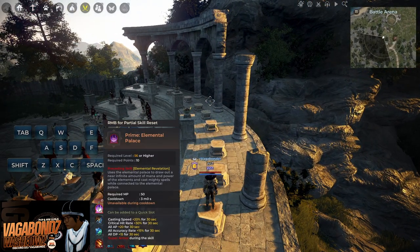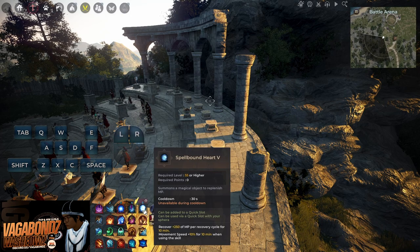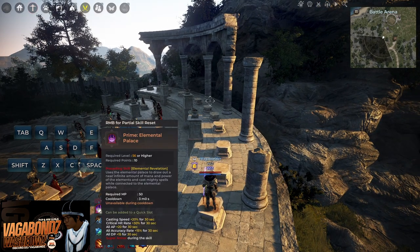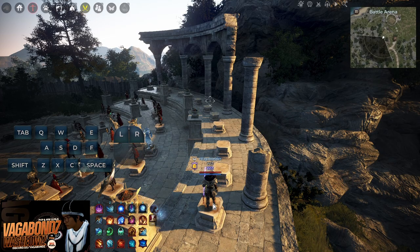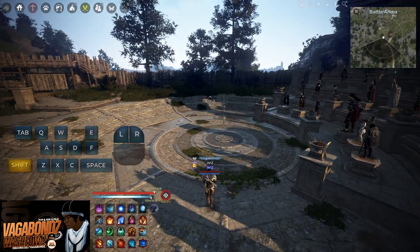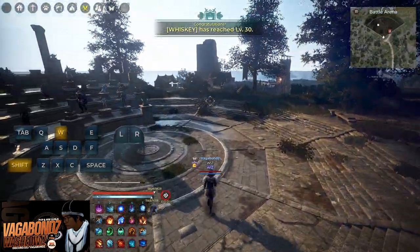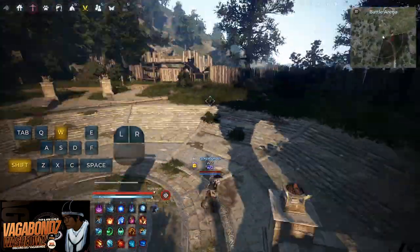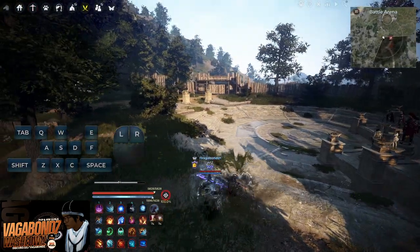For hotkeys, I currently run five: my E-buff, Elements of Palace, Speed Spell, High Voltage, Teleport, and Spellbound Heart. Elements of Palace, Speed Spell, and your blue orb can only be used on hotkey, so those have to be slotted. Teleport obviously needs to be on hotkey too — if your weapons are put away you can't press Shift+Space, which is your teleport input. So if you're running away or regrouping, your weapons are generally put away since you run faster that way, and you press the hotkey to teleport, weapons come out, and you can start casting.